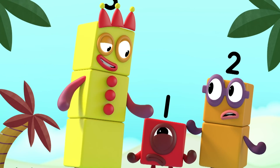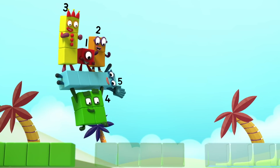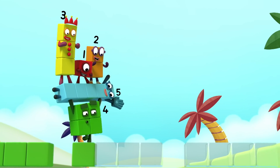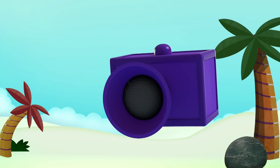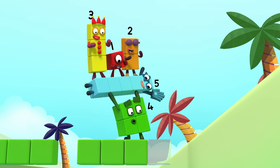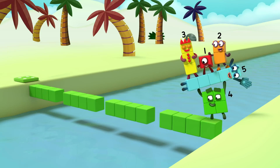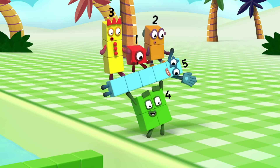I know exactly what to do here, so if you... Green, green, green, green, jump over the gap! Green, green, green, green, jump over the gap! Green, green, green, green, jump over the gap! Tell me the pattern! The pattern is: it goes four greens, then a gap, and repeat! Pattern unlocked!